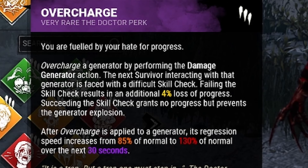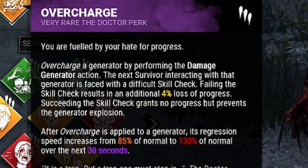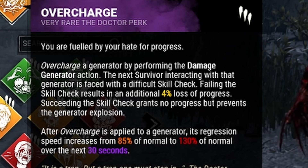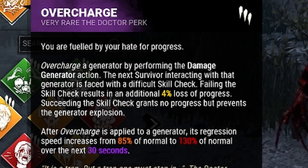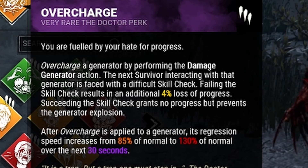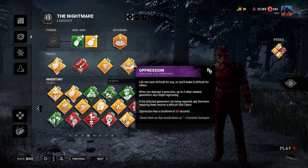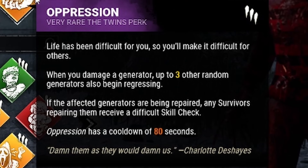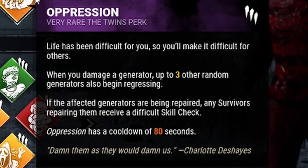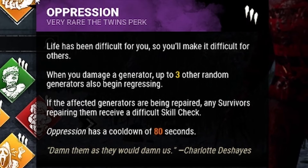Undone goes on a 60 second cooldown. Next is Overcharge - whenever we kick a gen, the next time a survivor interacts with it they get a difficult skill check, and if they miss it we get an additional four percent loss of progress plus regression speed increases from 85 percent to 130 percent over 30 seconds. Finally, Oppression - whenever we kick a gen, up to three other random gens will also begin to regress, and if survivors are repairing those gens they get a difficult skill check. Oppression has an 80 second cooldown.